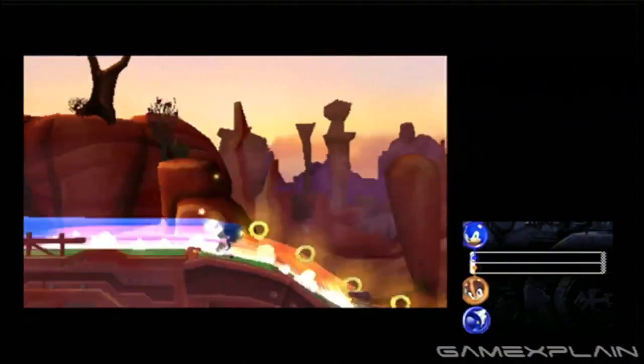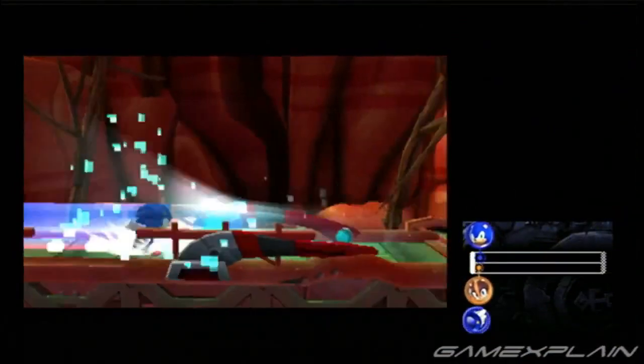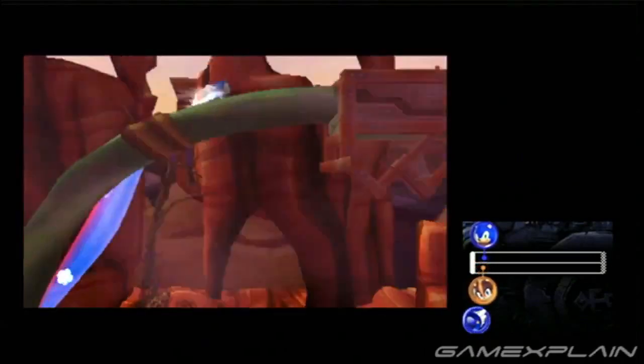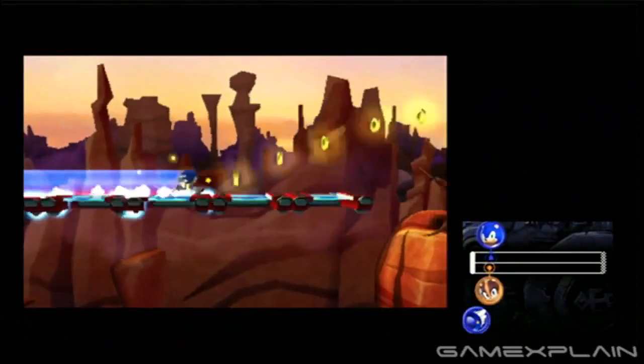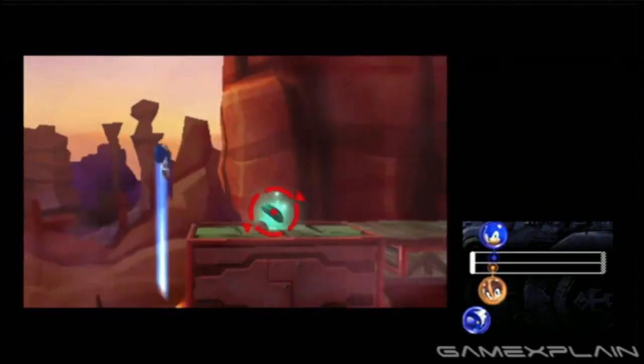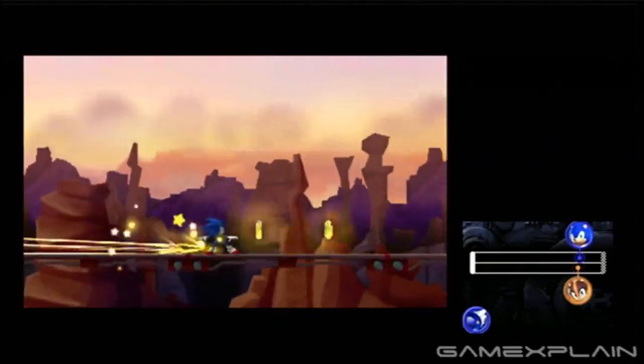Finally, there are the Rival Races, which reminded me a lot of the multiplayer versus matches from Sonic 3. In the one I tried, I had a race against Sticks in a linear but lengthy level — and let me tell you, it wasn't easy. You'll need to react fast in order to keep up while avoiding all kinds of obstacles, such as using your energy beam to cross dangerous terrain or hopping under rails that you can grind.